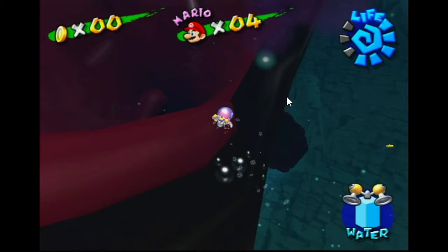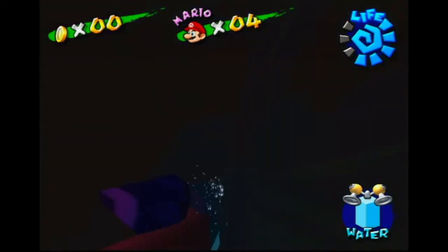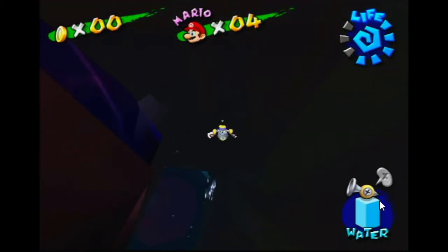You hover a little bit outside and then back in. And as soon as he starts opening it again, you stop hovering and you just start aiming and shooting the tooth. Hover out, back in, stop hover, switch to the normal nozzle, and just aim for this tooth.